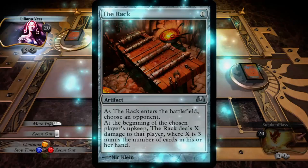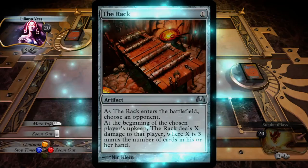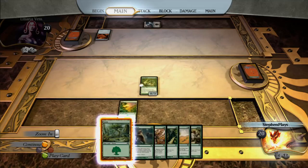She's playing The Rack. As The Rack enters the battlefield, choose an opponent - I'm the only opponent, so that's going to be me. At the beginning of the chosen player's upkeep, so at the beginning of my turn, The Rack deals X damage to that player, where X is 3 minus the number of cards in his or her hand. Ouch. So if I ever have 2 or less cards in my hand, I'm going to feel the pain. That sucks. It looks like I better hold on to a few of them.